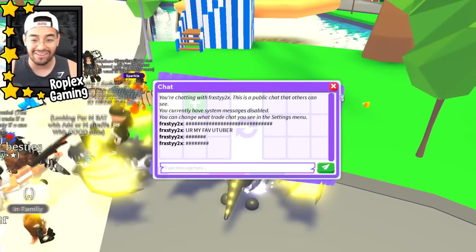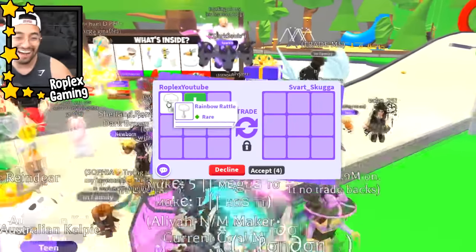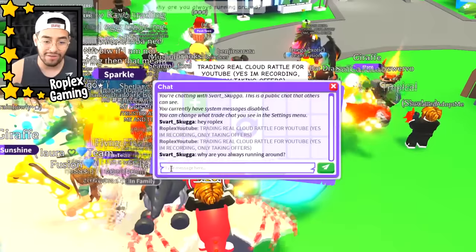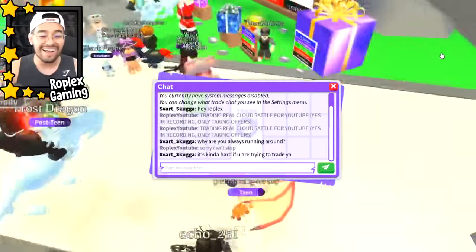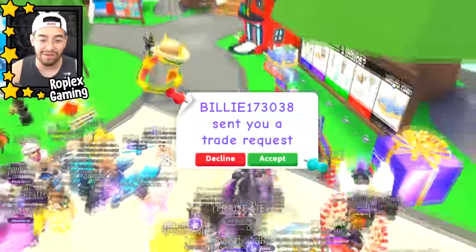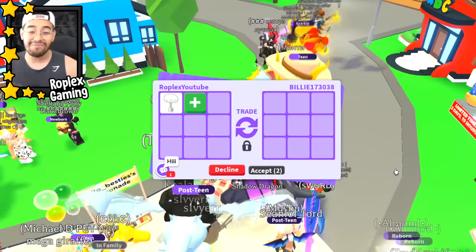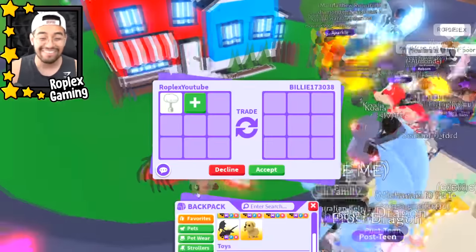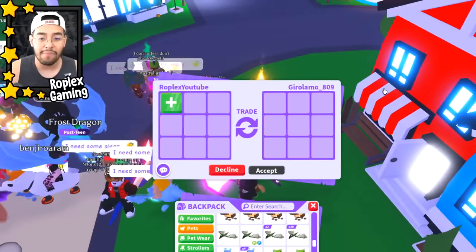Frosty2x isn't putting anything up. He called me his favorite YouTuber though — as long as they offer, they're gonna be in the video. So rainbow rattle is up. Smart Sugar Scooga says 'hey' — let's see what he has to offer. It doesn't even have to be mega shadow dragons. Sorry, running around makes it hard to trade me, but if I stay still everybody would just crowd me. Can I have my dream pack? I'm kind of in my broke era — we don't have anything other than our mega shadow dragons.